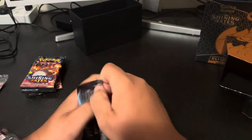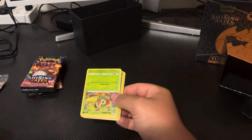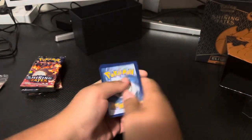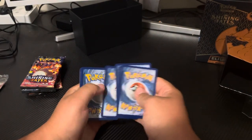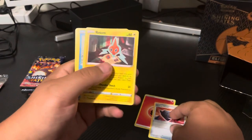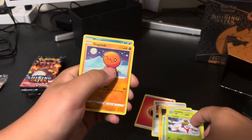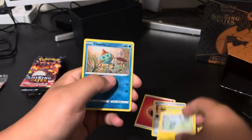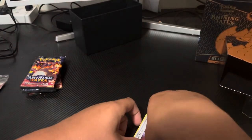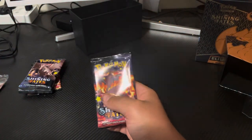It's another Toxtricity pack. QR code for you guys. Toxtricity, Buizel, Yanma, Trapinch, Shinx, Reverse Toodle, and regular rare Boss's Orders. Another bad pack. Can we get some pack luck? Let's hope this next pack gives us some luck, apart from the regular rare and the shiny.